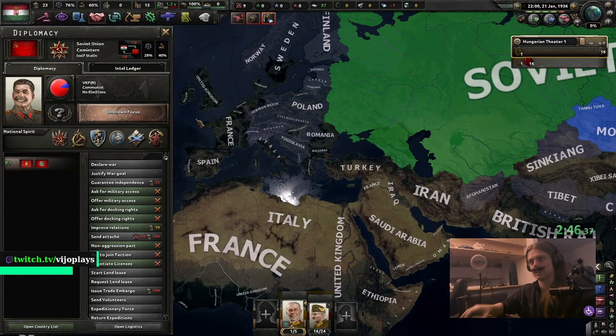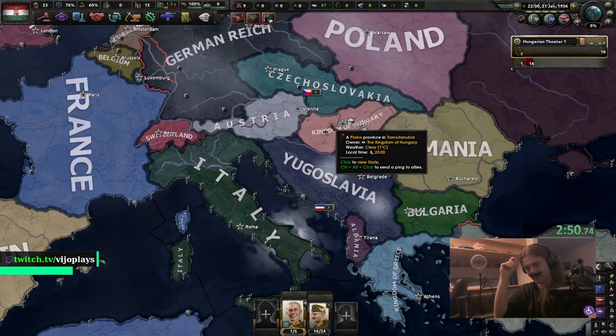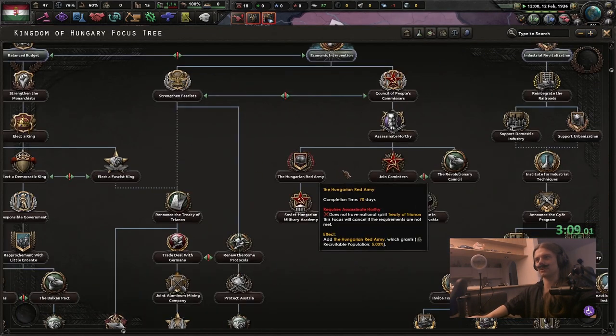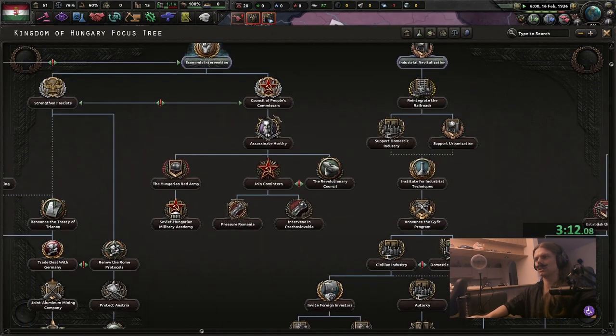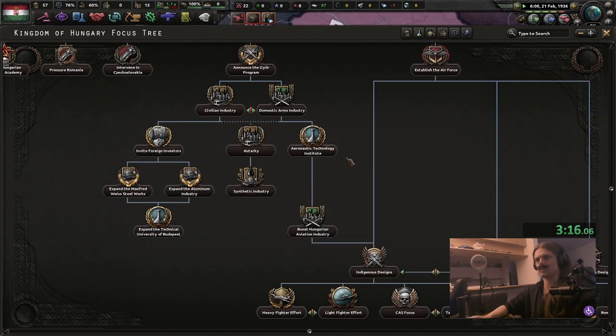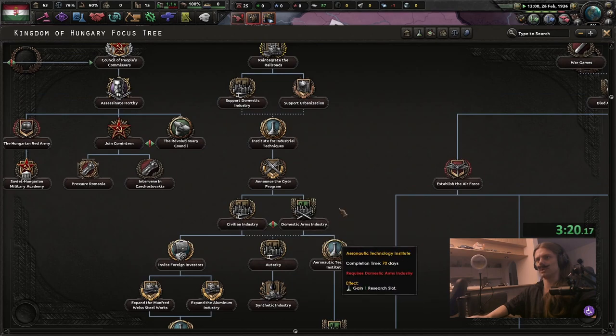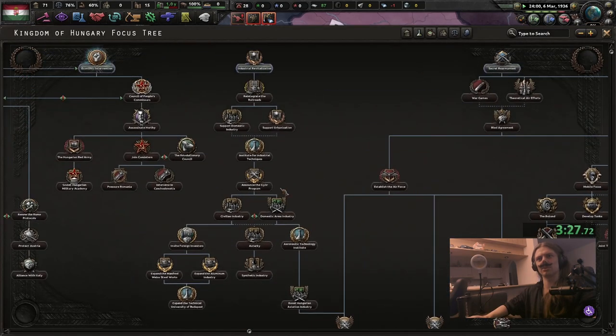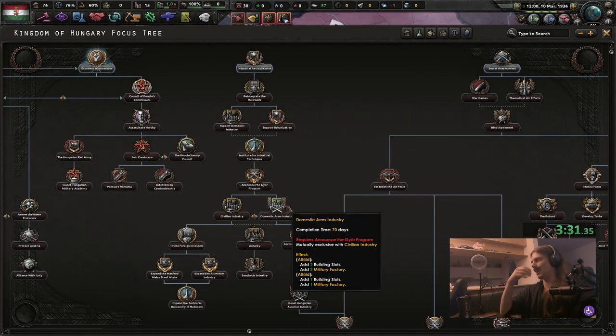I have thought about tagging over to the Soviets and completing their focus, but I don't want to do this because this focus will break. I've talked about every single path already. I guess we're going to talk about — you get a research slot here and another research slot here, which is kind of cool. You get three research slots as Hungary. Wait, you get six research slots as Hungary?